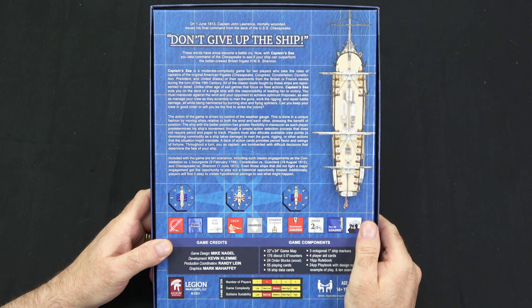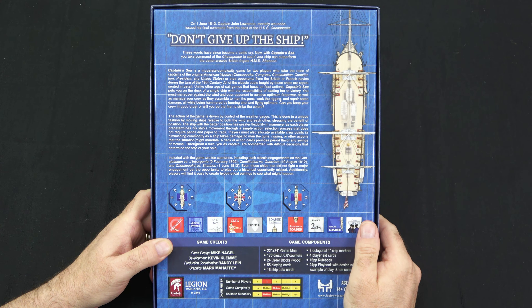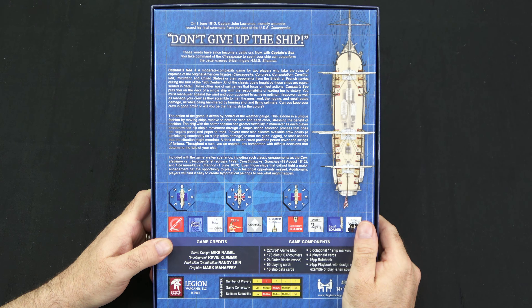All of the classic duels fought by these ships are represented in detail. Unlike other Age of Sail games that focus on fleet actions, Captain Sea puts you on the deck of a single ship with the responsibility of leading her to victory. You must maneuver against the wind and your opponent to achieve optimum firepower, as well as manage your crew as they scramble to man the guns, work the rigging, and repair battle damage, all while being hammered by burning shot and flying splinters.